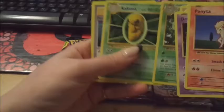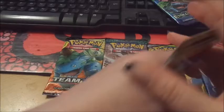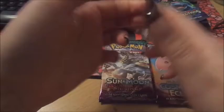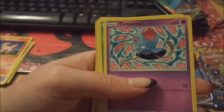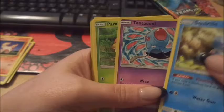Beedrill, Kakuna, trainer card, trainer card, trainer card — I already have all of these. Squirtle — oh, I don't have this one. Tentacool — I don't think I have this card either. I have Tentacool and I have Squirtle, but not these versions.